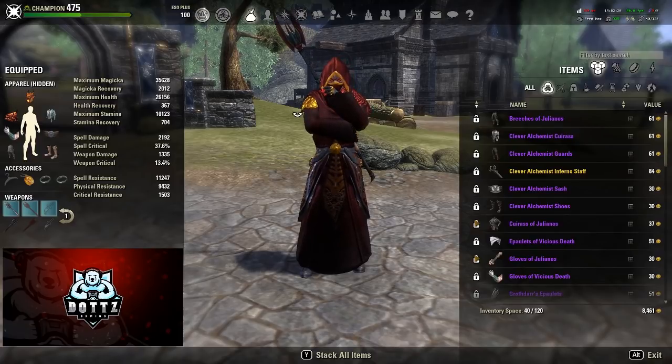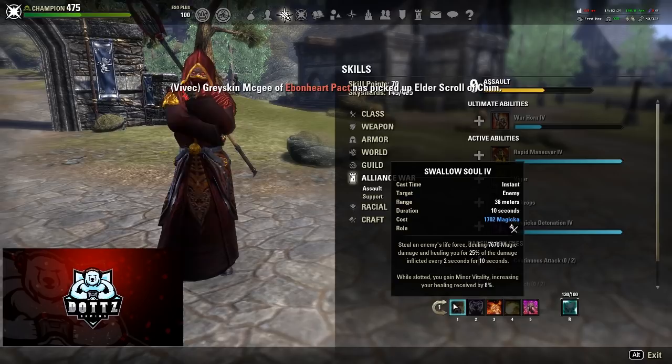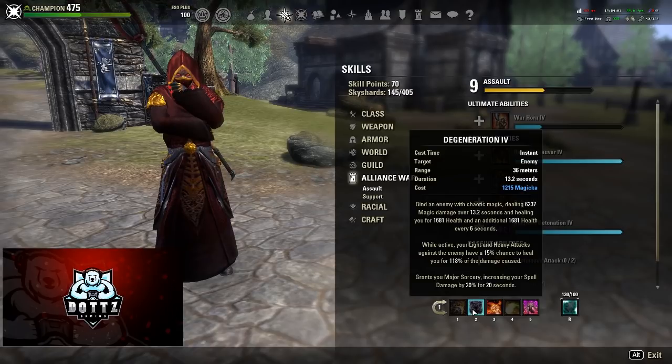In terms of ability selection, we have Swallow Soul — the bread and butter damage-heal with minor vitality. It's cheap-costing and a fantastic spammable. Keep in mind it is a little tricky to weave light attacks with Swallow Soul, so you're going to need to pay close attention to it, especially because this build relies on weaving very heavily. That's going to take a little bit of practice.